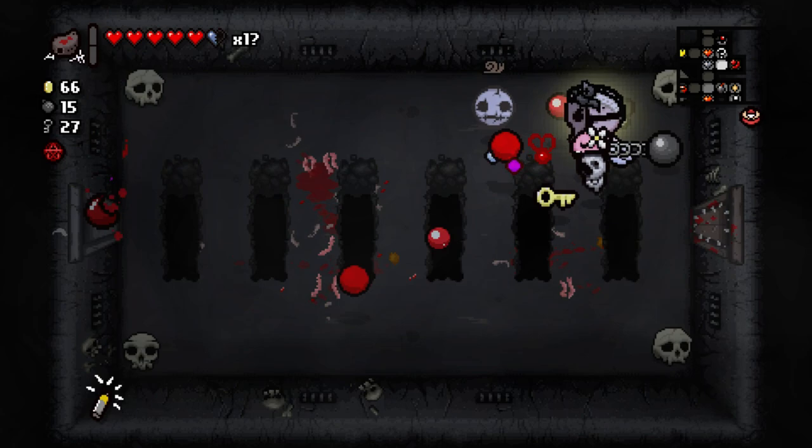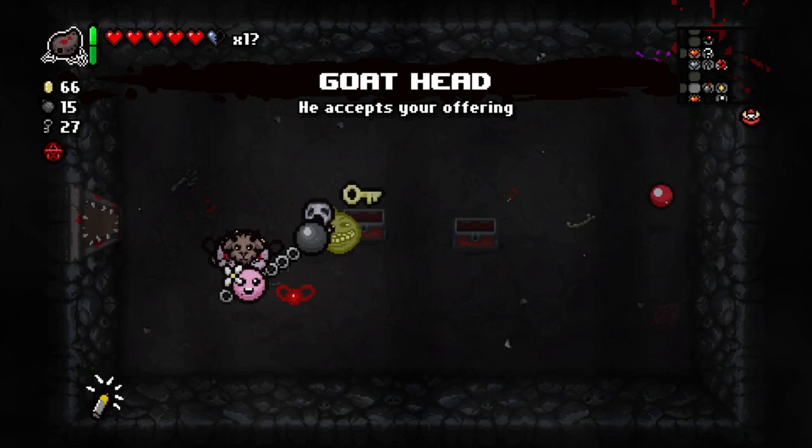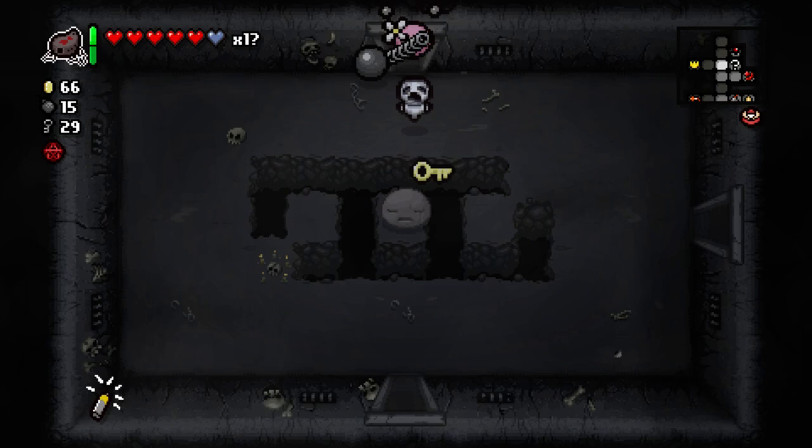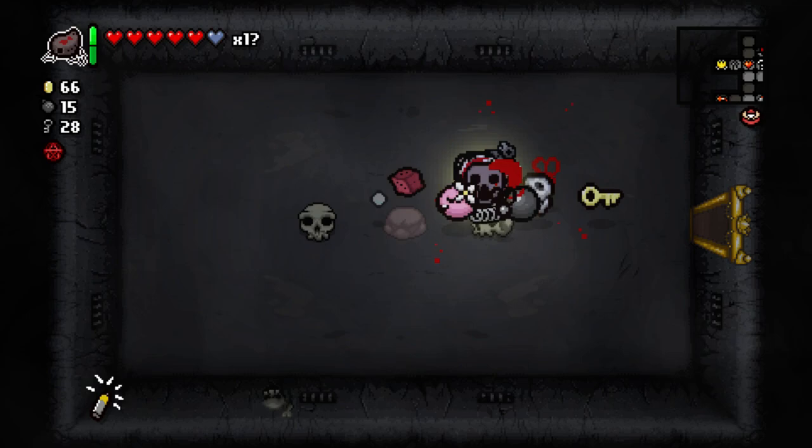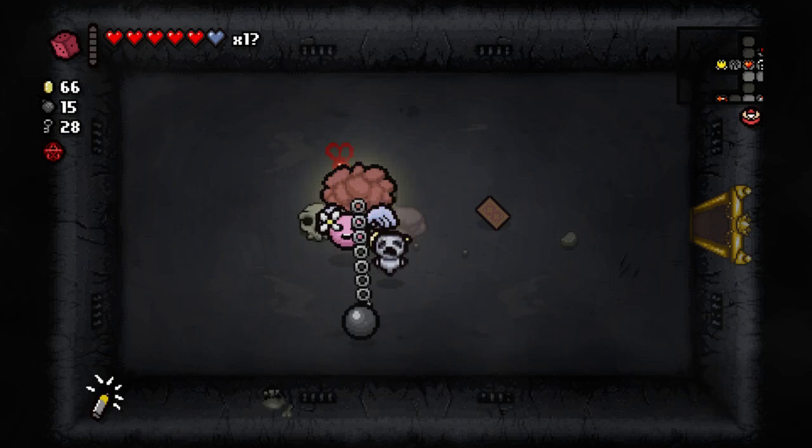Godhead — okay, well, Godhead. Really good, even though we'll only probably have the opportunity to get it used once if we're lucky on the rest of the game. Try that. Good item room please — oh, this is a great item room. We just got Mom's Wig and we got a much better spacebar item in the form of the D6 versus Spider Butt. So this is incredible for us.